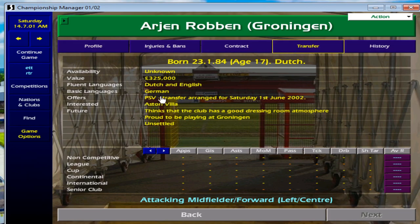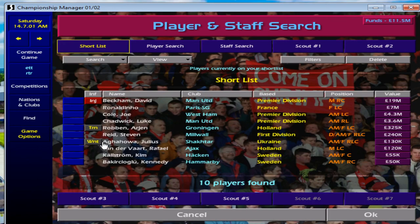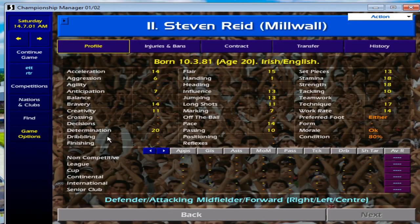Next is Arjen Robben — he's young, only 17. The problem is his move to PSV has already been agreed in this game. Still, keep an eye on him and definitely scout him so his attributes come up. He is an incredibly good player with a really bright future.